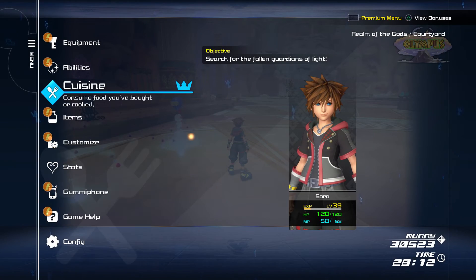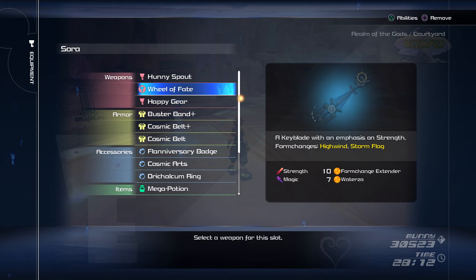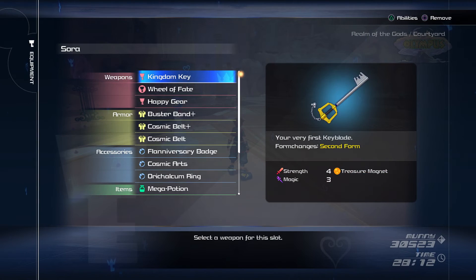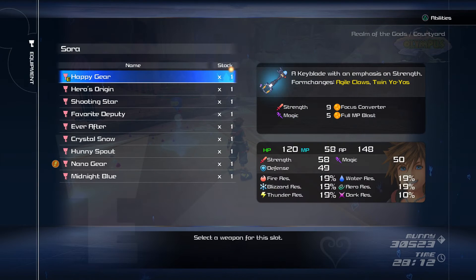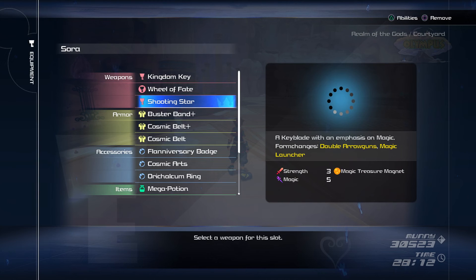So let me go to my equipment, to Sora, and we're going to replace the Honeyspout with the Kingdom Key. I have not used any of the shotlocks on this particular Keyblade. And then the Happy Gear we'll replace with the Shooting Star. This particular Keyblade has three shotlock attacks and I've used two of them, so hopefully we can get the third one here.